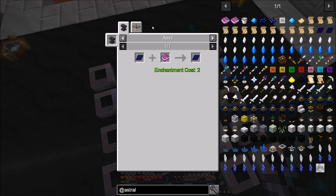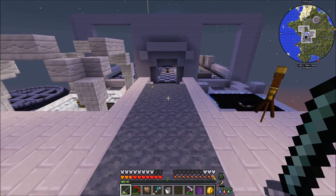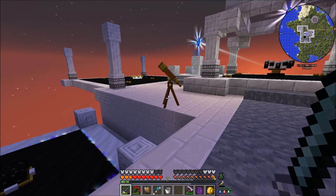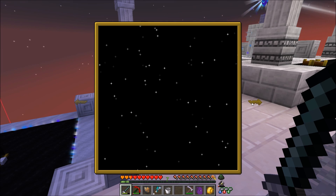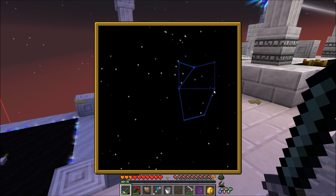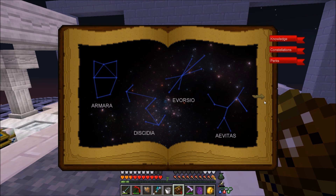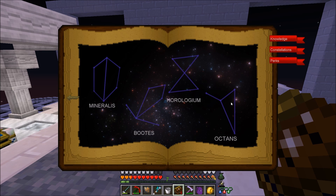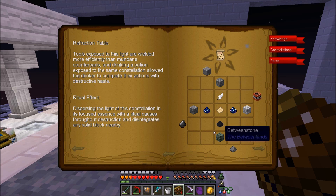We're going to need to get ourselves four stardust per craft - let me go harvest up a little bit of that. You go through stardust so much. Nighttime is hitting - I want to check on constellations. I'm only missing one right now and it only comes up like once every 36 days, so I'm not going to hold my breath. I did make the rest of our papers - we have all these different constellations, and this is the only one I'm missing. It only comes up once every 36 Minecraft days.